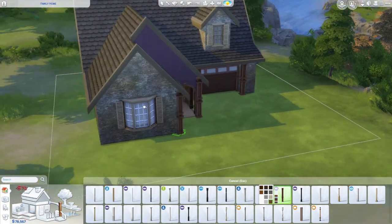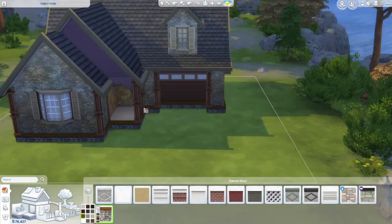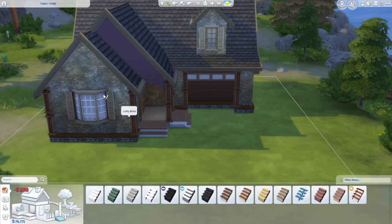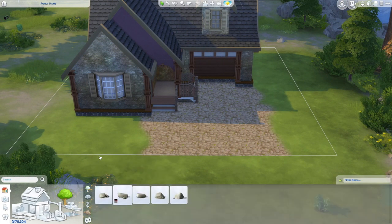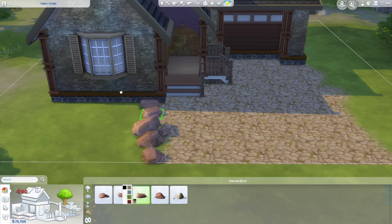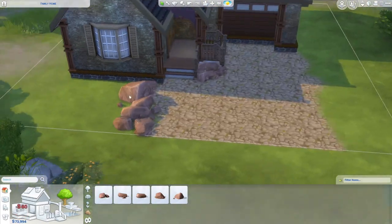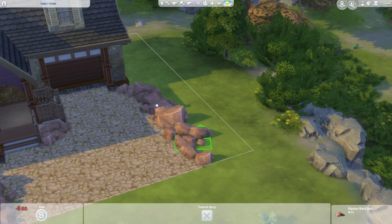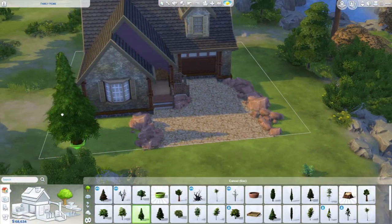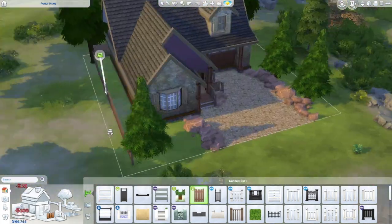If you guys do like how this house turns out, I will be leaving the link in the description so you can find it easily in the gallery, or you can just use my username on Origin: Kristen Marie XO. If you place this, just make sure to put on the move objects cheat so that everything that is sized up or altered is going to get placed the exact same into your game as I have built it.